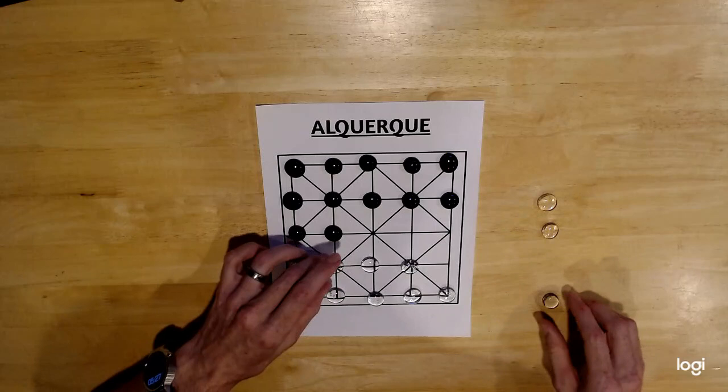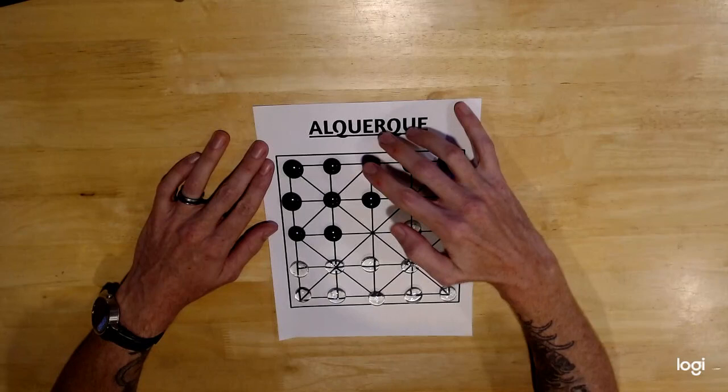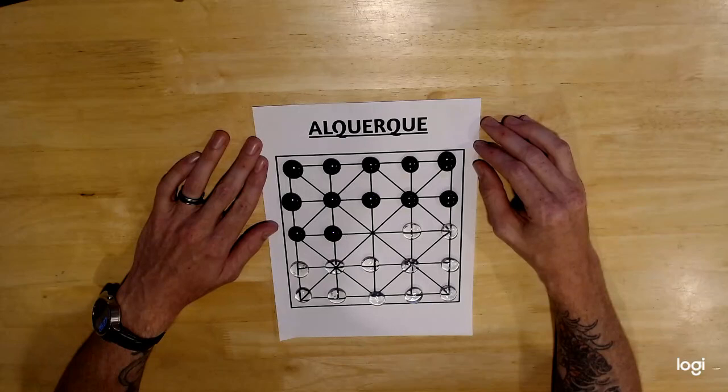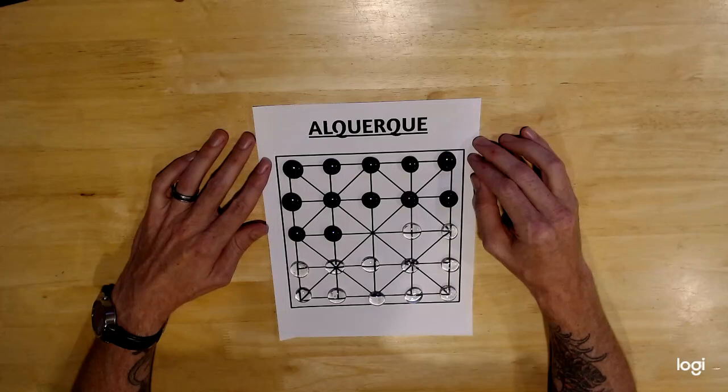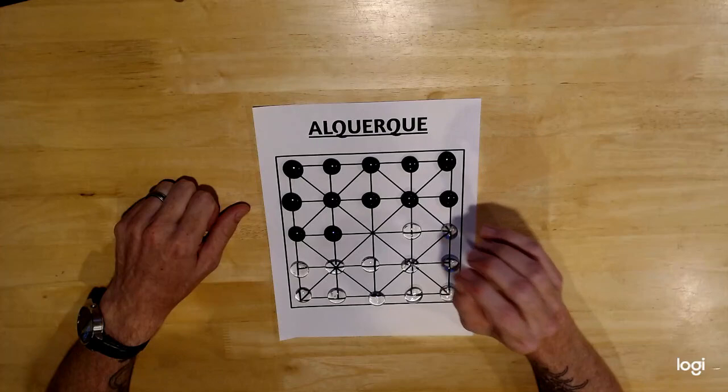Al-Qirqay is the predecessor of drafts, or checkers, and it plays very similarly, where you're going to be jumping pieces and moving pieces around. It dates back to at least the 10th century, though the rules were never documented back then. The rules weren't documented until the Moors brought the game to Spain, and it was documented in the Libro de los Juegos, or the Book of Games, by Alfonso X of Castillo.